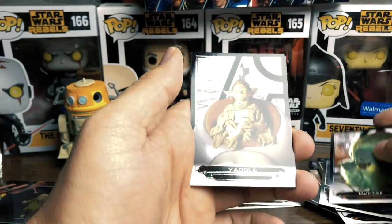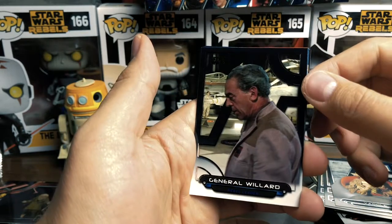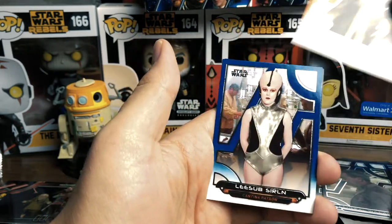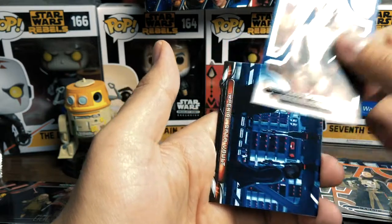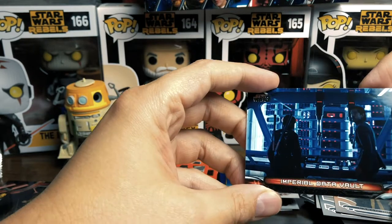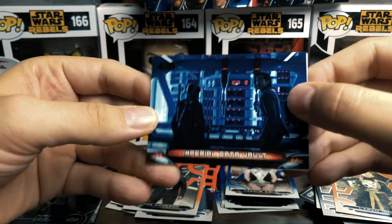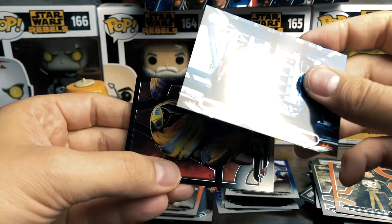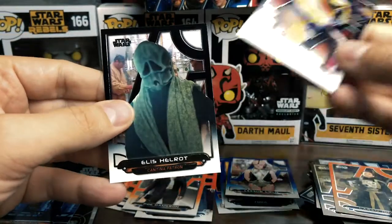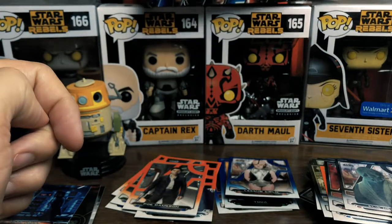Muftak. Yaddle, part of the Jedi Council. General Willard. There's not a numbered card. Then we have the Imperial Data Vault — oh, this scene in Rogue One was brutal. K2SO dying — it's too much. And we've got Serpas and Alis Harlock. Cool — no hits in that pack but I ain't complaining.